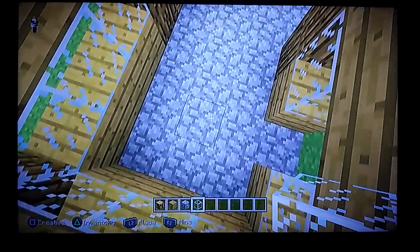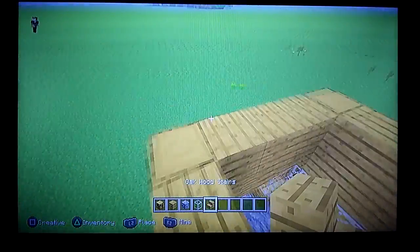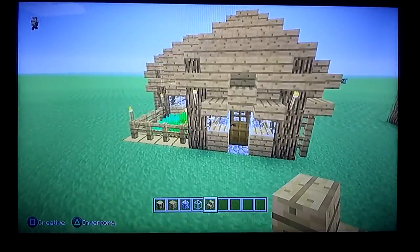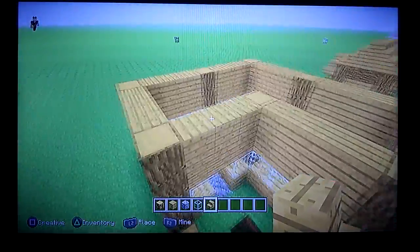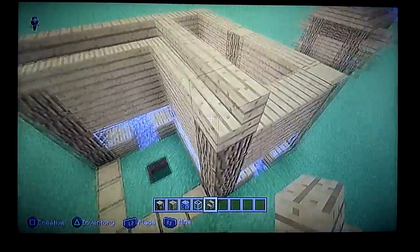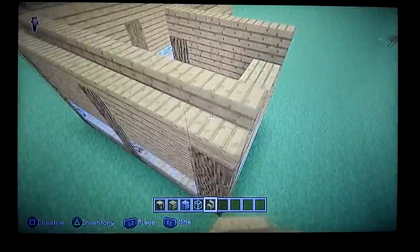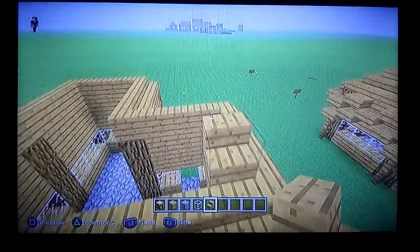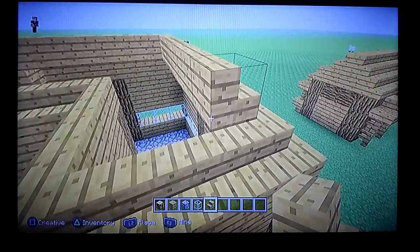Next you're gonna need stairs — oak wood stairs, any kind of stairs. You're gonna need 104 of those, which is about one stack and 41. You're gonna want to line this whole top row — pretty much the fifth layer — all stairs all the way around, and then come up one more and do it again.